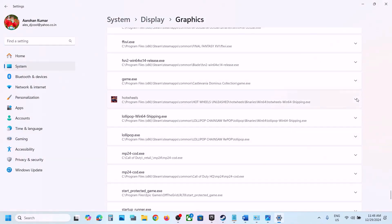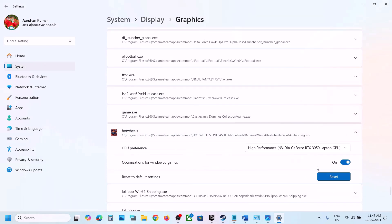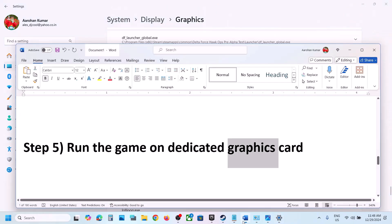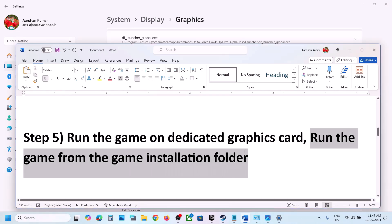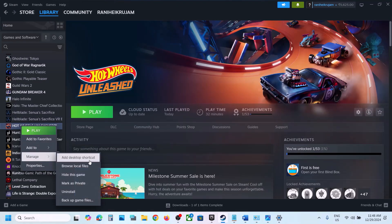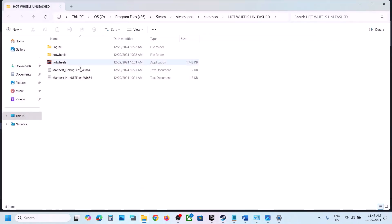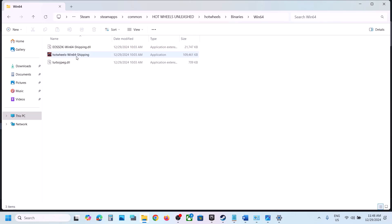Once the second exe is added, scroll down to find it in the list, click the down arrow, and select High Performance again. Launch the game and check. Also try running the game from the game installation folder: right-click the game in Steam, select Manage, click Browse Local Files, and double-click to launch the game from there. If that doesn't work, open the Hot Wheels binaries bin64 folder and try launching from there.